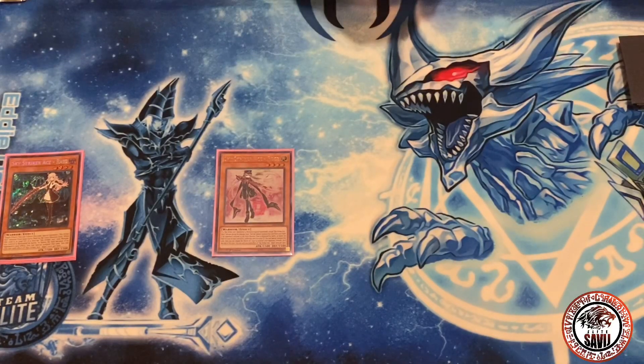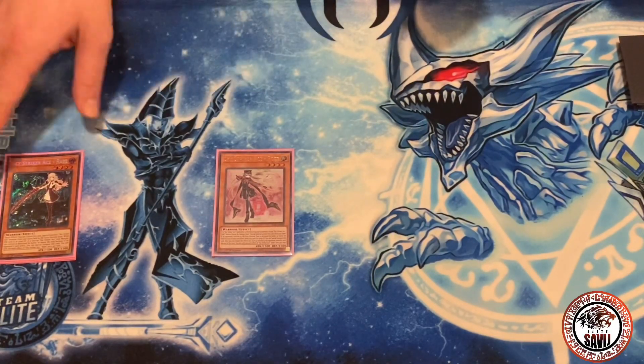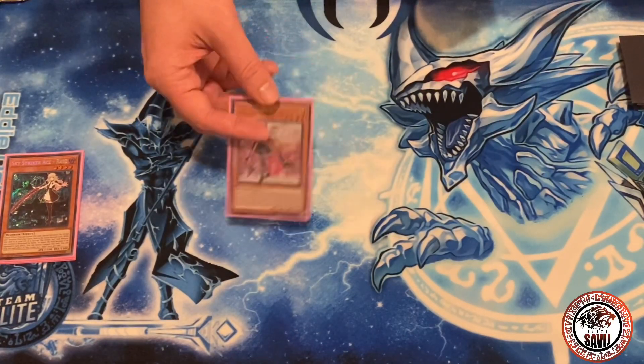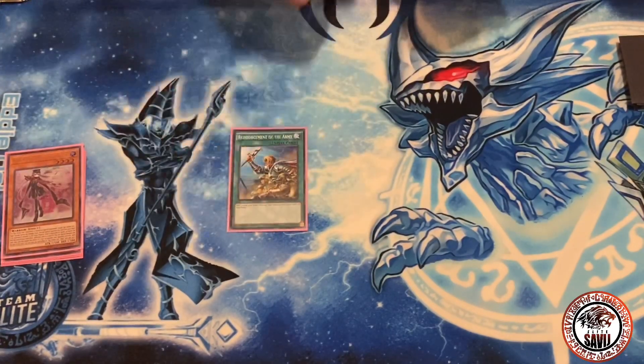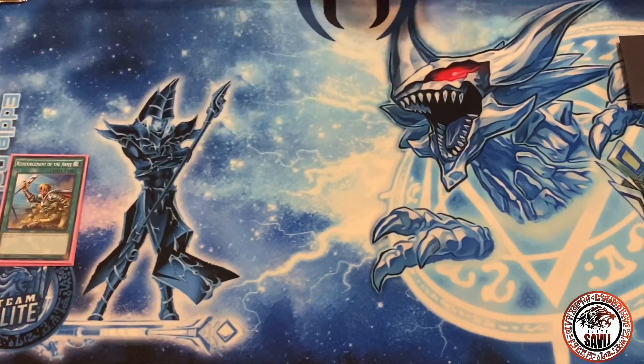Your number two piece — you got to have Rose. Rose is pretty good, situational, and it's another copy of Ray. You can do your shenanigans — you can destroy their lite monster and special summon her, or if you summon any Sky Strikers you can summon her again. She's a Level 4, so that matters. You may want to play a second copy but one is fine. Also one Reinforcement of the Army to get into Ray.